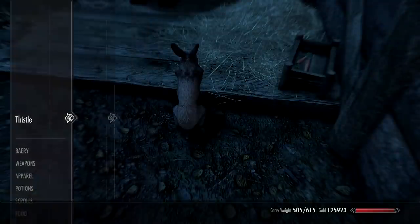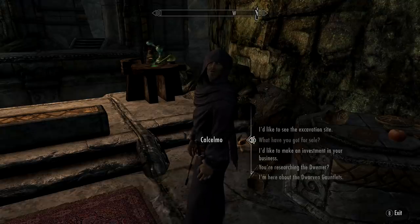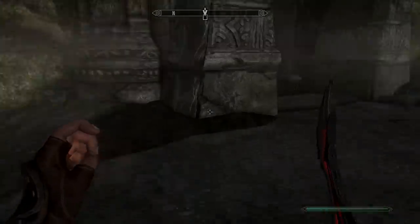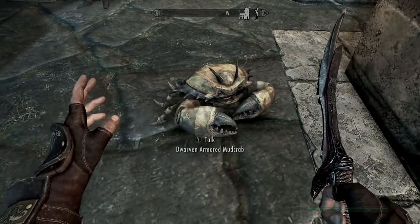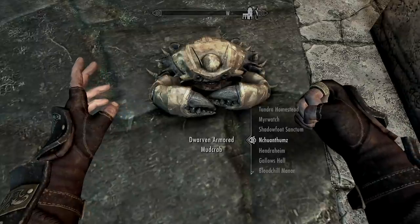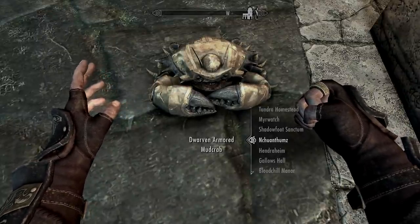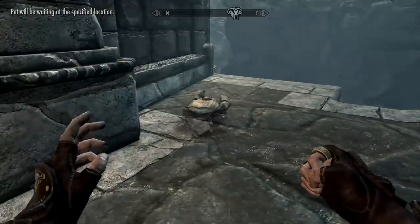If you want a Dwarven Armored Mud Crab, you can go to Calixto in Markarth and buy it from him. This one and a lot of the other pets can actually be teleported to you with spells. This Creation Club content was created to poke fun at an article years ago that was mocking Bethesda for making horse armor. It can act like a second pet, following a first pet you've already got, and it will carry 20 weight. It won't engage in combat, but occasionally it will deliver you something like a Dwarven ingot or some sort of artifact.